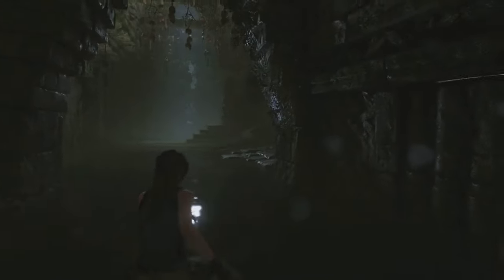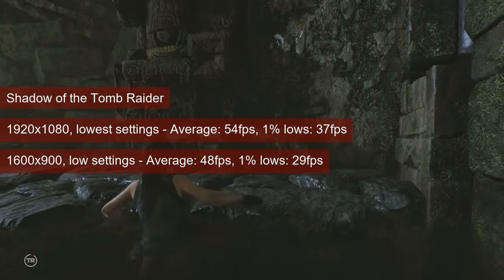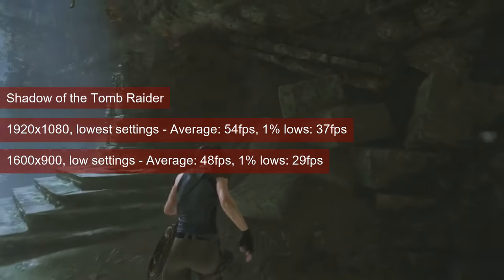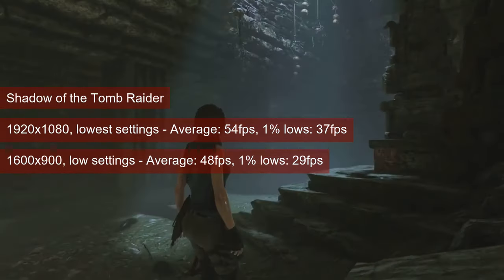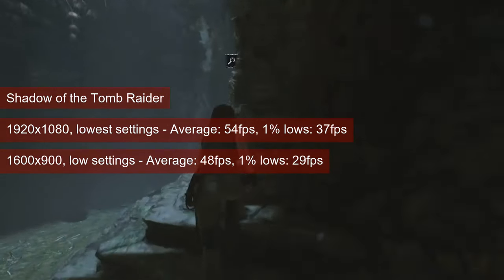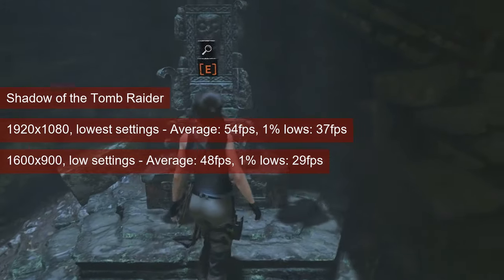Between lowest settings and low settings, consider the latter when playing Shadow of the Tomb Raider. The involvement of lighting and the presence of shadows is worth the drop in resolution from 1080 to 1600x900. The latter runs at 48fps on average with almost 30–41% lows, while the former runs at 54 and 37fps respectively.